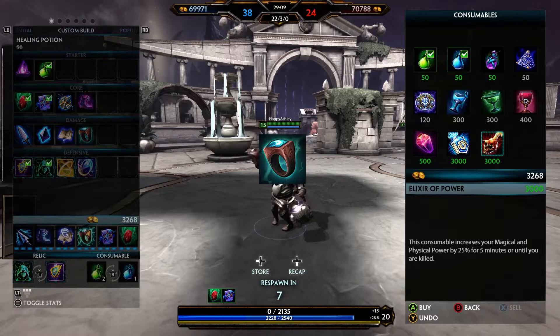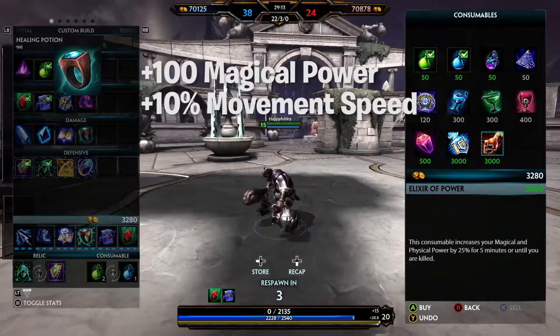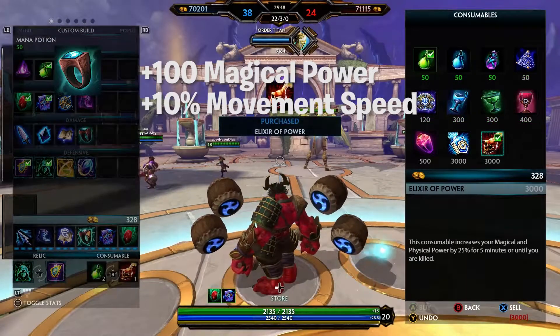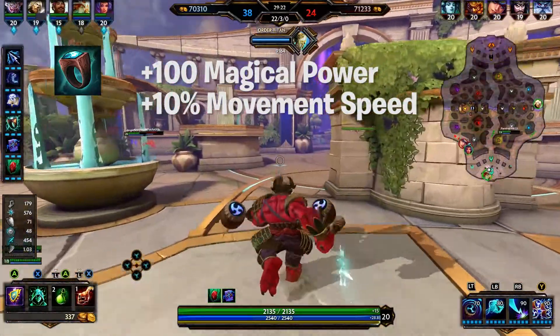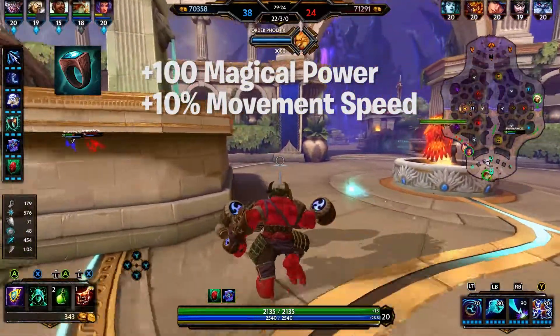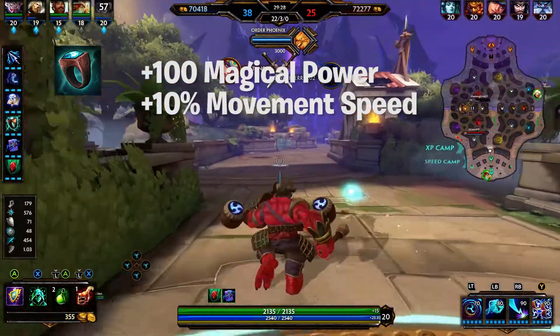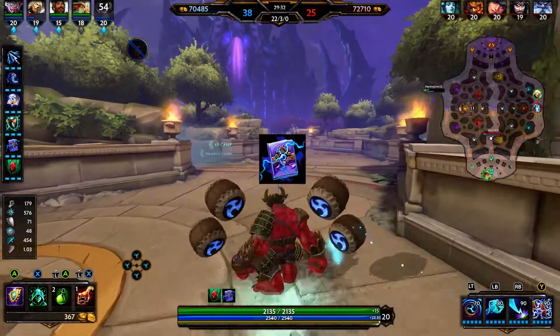For the fourth item we use Shaman's Ring, which gives +100 magical power and +10% movement speed. The passive states that dealing 100 damage to enemy gods gives you a stack. At 50 stacks, Shaman's Ring evolves gaining a new passive — your damaging abilities debuff enemies causing them to take 10% additional damage from all your damage sources for five seconds.